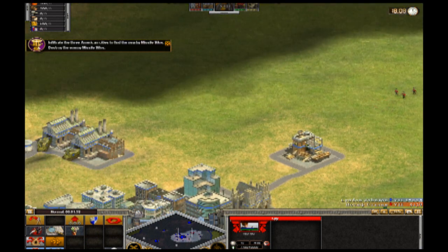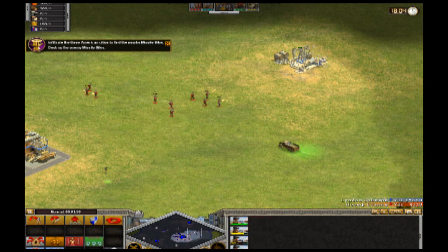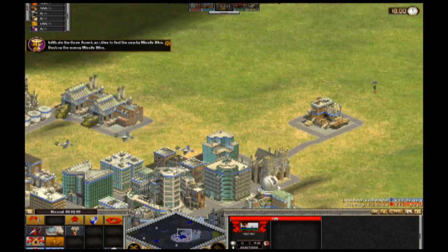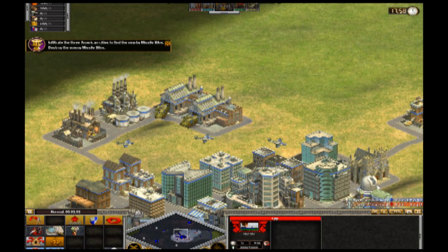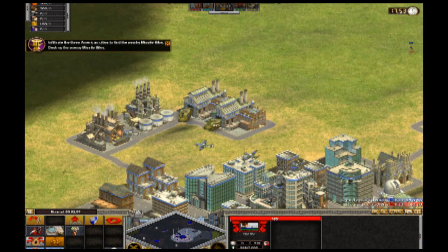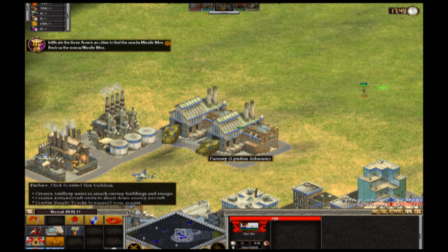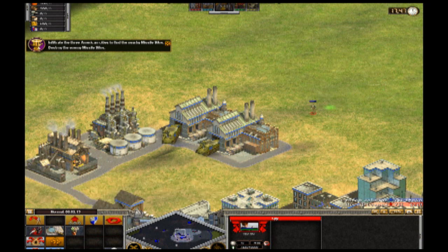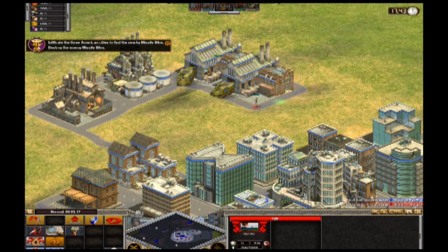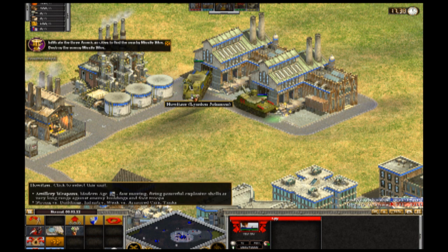The one thing I'm definitely going to want to take before I get out of here are these two howitzers that are right in front of the factories. I'm going to want to take these guys with me because they're the only artillery units I'm going to get the whole game, and I'm going to need to destroy some buildings — like that fortress beside the two silos. I best be taking these bad boys with me before I go running off anywhere.